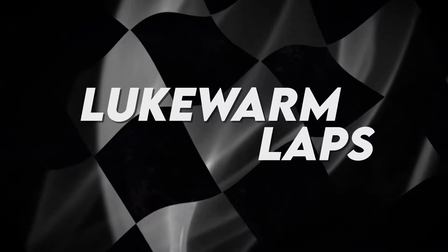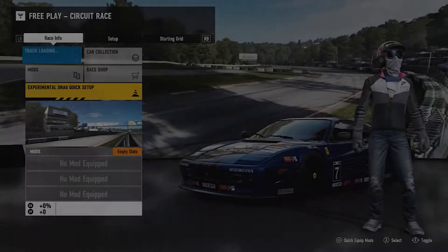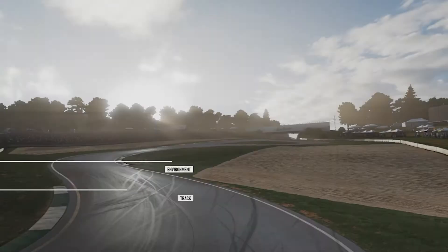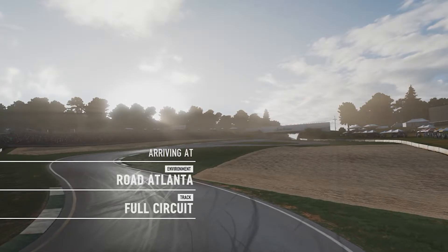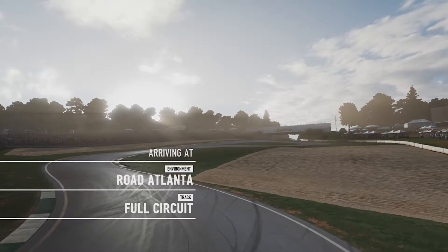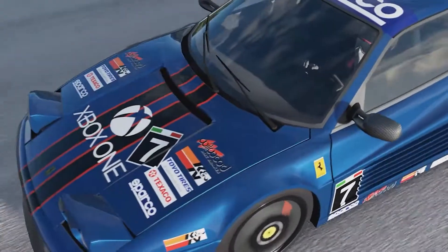We've got a bit of an Italian-American link-up on Lukewarm Laps this week with the Ferrari 512TR at Road Atlanta. Thanks to Richard McClellan for the request. If you have any idea for a particular car and track combination, stick it in the comments and please like and subscribe to the channel if you're enjoying my stuff.